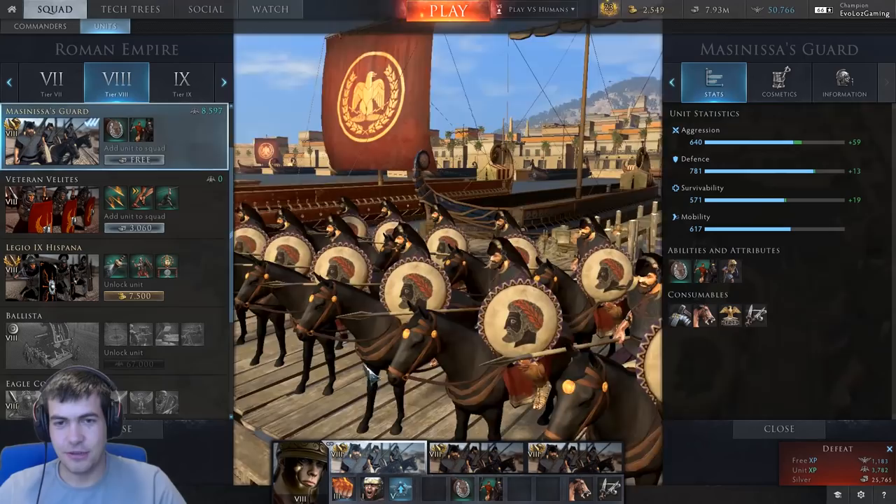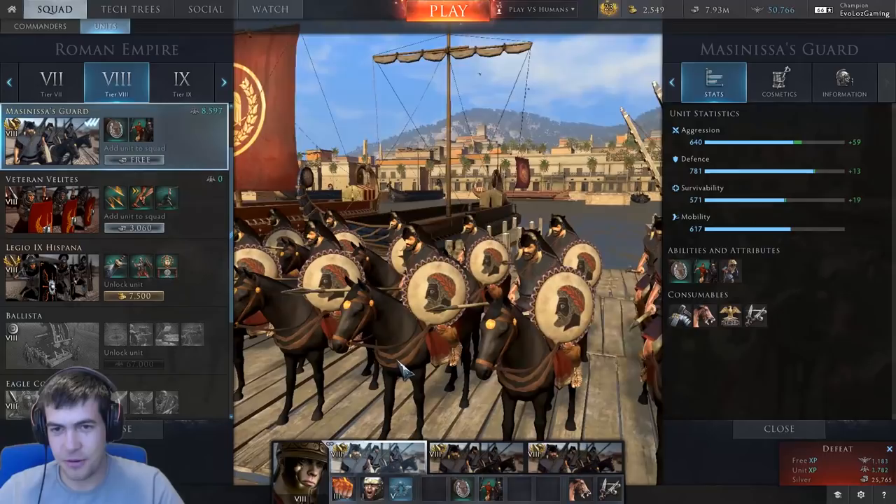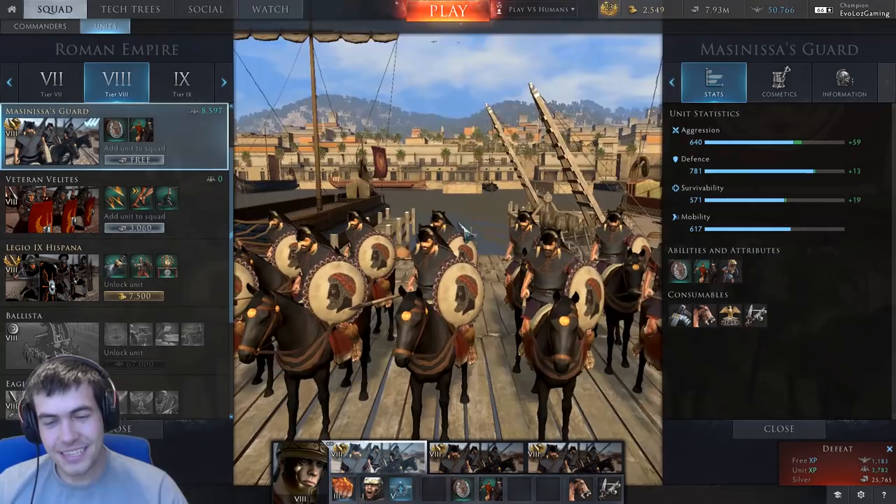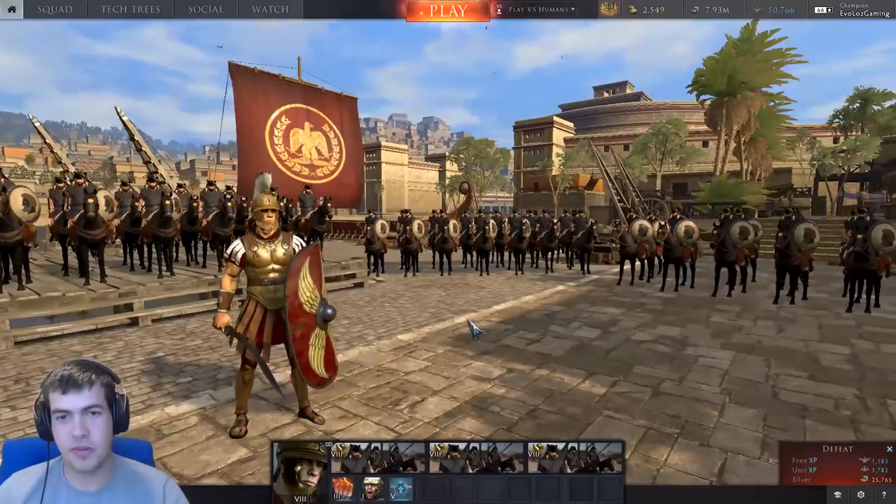These guys just look absolutely awesome. The shields, I think, are just easily the best part of this unit. Just look how awesome they are. Definitely one of my favourite shields in the game. And then these guys have just got that heavy mail, and they've got what I don't know if they have feathers or horns as basically earrings. Certainly a pretty badass looking unit.